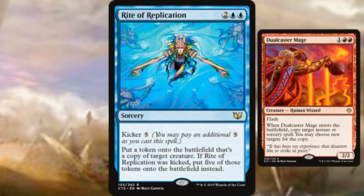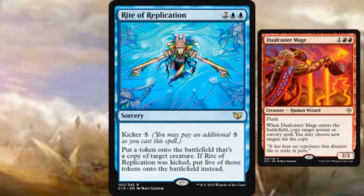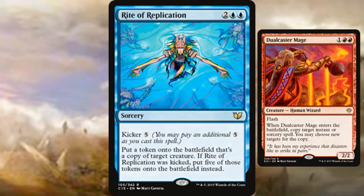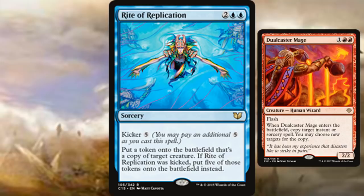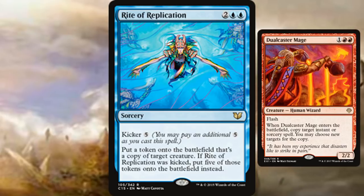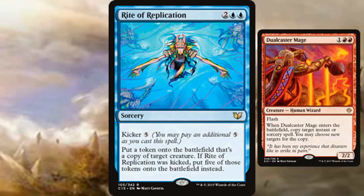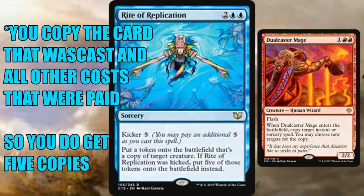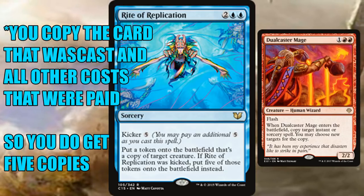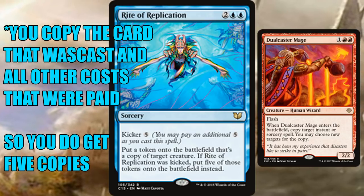Yet another interesting combo is Dualcaster Mage. This one is tricky — you can't just have it sitting on the field. You have to put Dualcaster Mage on the stack in response to a kicked Rite of Replication — whether it's yours or an opponent's. This gives you essentially infinite Dualcaster Mages without haste, continually copying the original Rite of Replication and producing more copies.